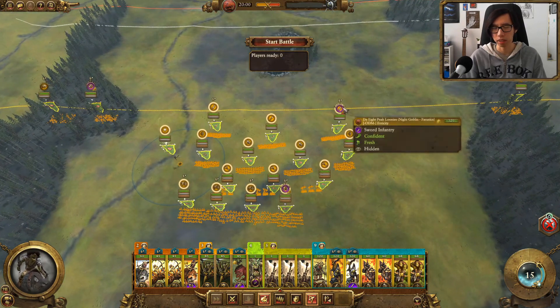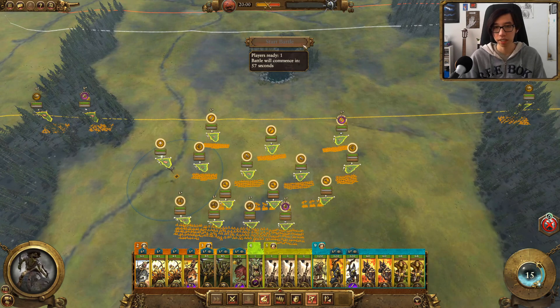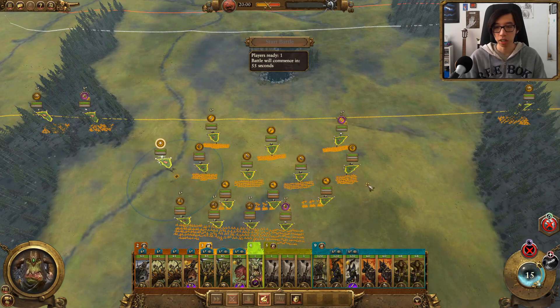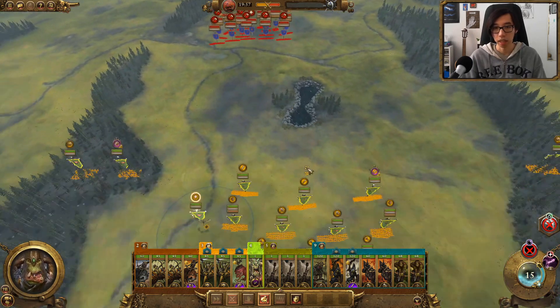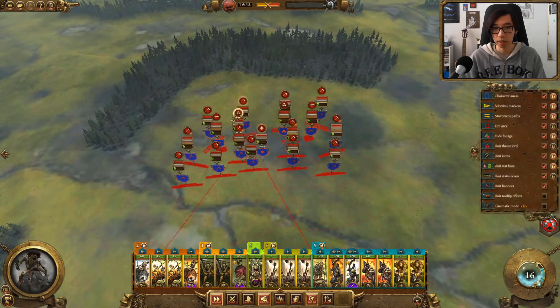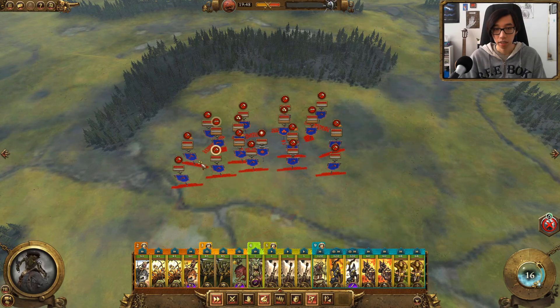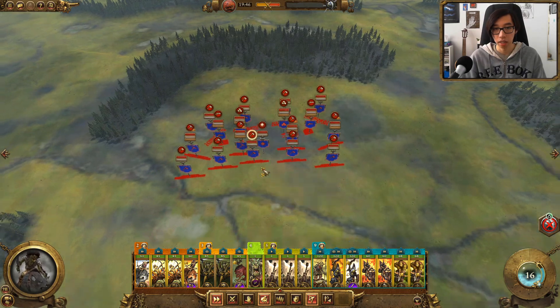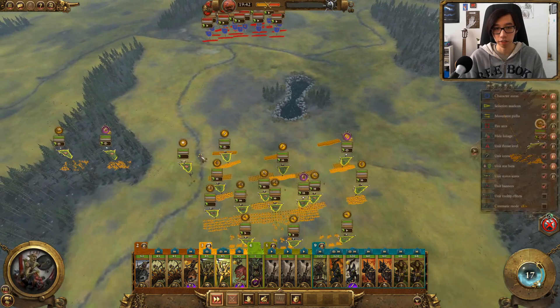Since we have a tournament coming up later today, we're switching to quick battles from here on out until tomorrow. Playing up against the Dwarves as the Greenskins. We've brought a lot of defenses against Gyrocopters, but our opponent looks to have opted not for Gyros and instead is focusing mostly on some cannons, some Thunderers — a very traditional Dwarf defensive formation build.